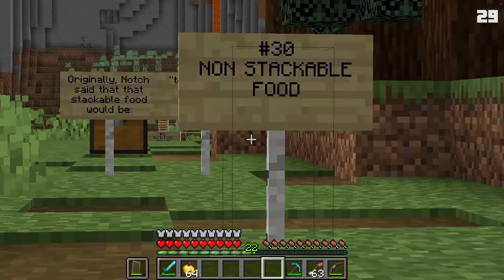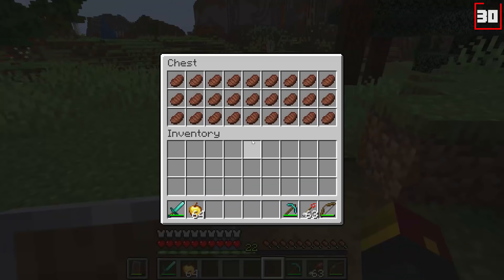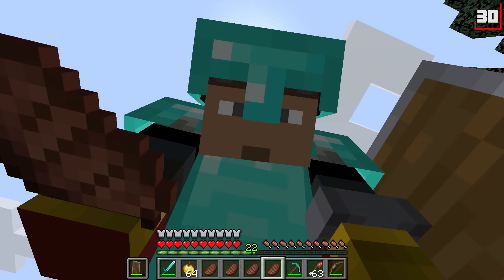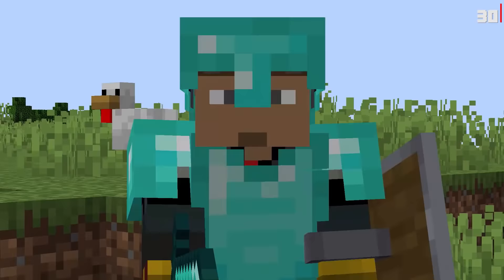Number thirty: non-stackable food. Originally Notch said stackable food would be 'too powerful,' so food was originally not stackable. As you can see, none of this steak is stacking on top of each other. However, as we all know, stackable food is now a real thing in Minecraft. Personally, I like being able to hold 64 whole steaks on me at all times.